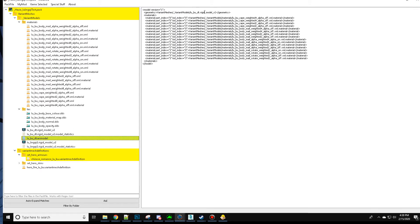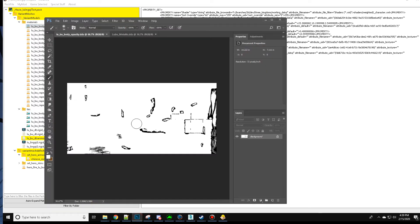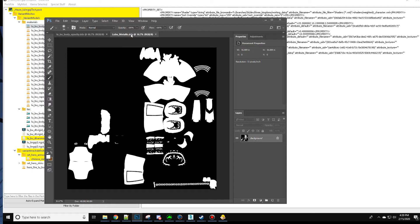This points to the same directory: lubu underscore DT rigid model V2, which is right here. And then this stuff points to this new materials folder with all of these weighted alphas that have been changed. Those textures point to variant models textures and then the proper DDS file. The only one I'm not sure on is opacity — opacity in vanilla looks like this, and my metallic looks like that, so it seems almost like it's reversed perhaps, but I can't really be sure.